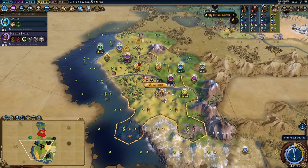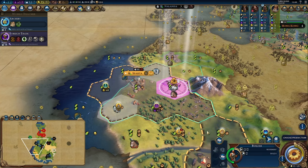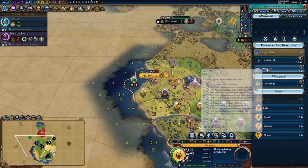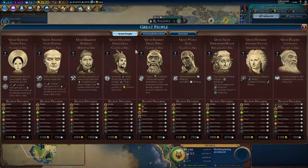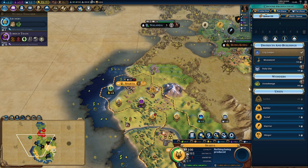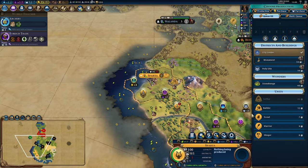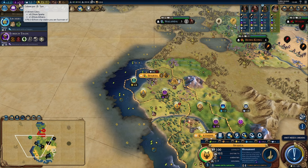You're ready to settle — nice, let's go. Get this pasture here. You could get a holy site there — I might have to, just in the service of getting a religion. Stonehenge — there's no way I get Stonehenge, right? There's no way. Let's just get to work on the monument, because my culture is atrocious.